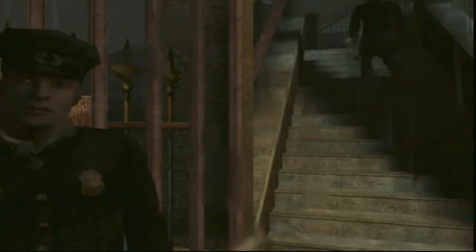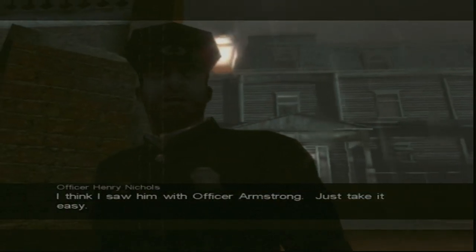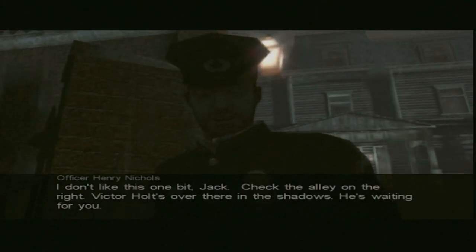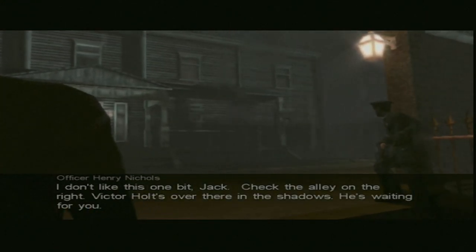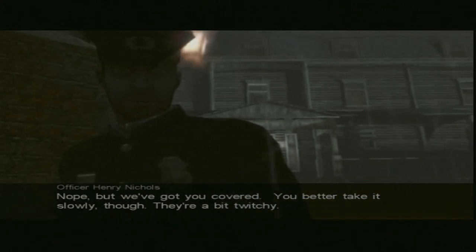You've got the chief. What a wonderful night for a storm. Lovely. Come in Jack, glad you could join the freak show. How's it looking, Henry? I don't like this one bit, Jack. Check the alley on the right — Victor Holt's over there in the shadow. He's waiting for you. Can we trust him? No, but we've got you covered. You better take it slowly though, they're a bit twitchy.